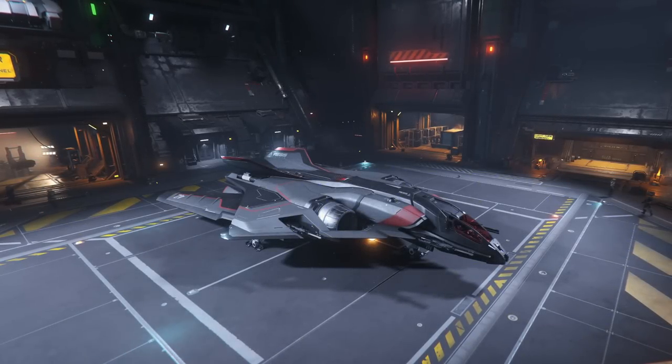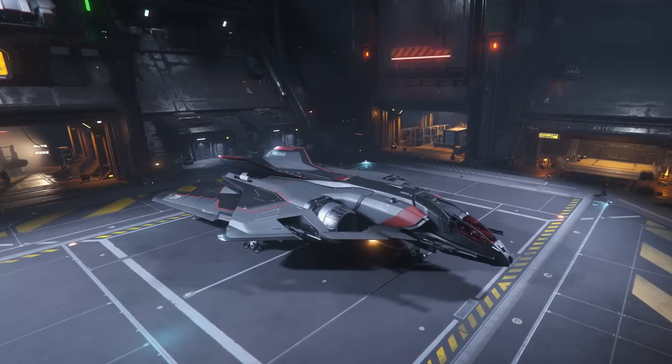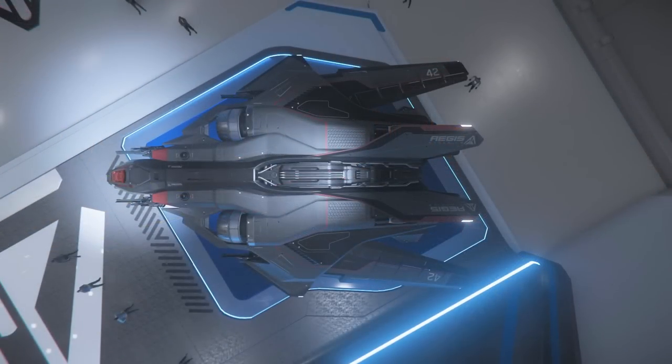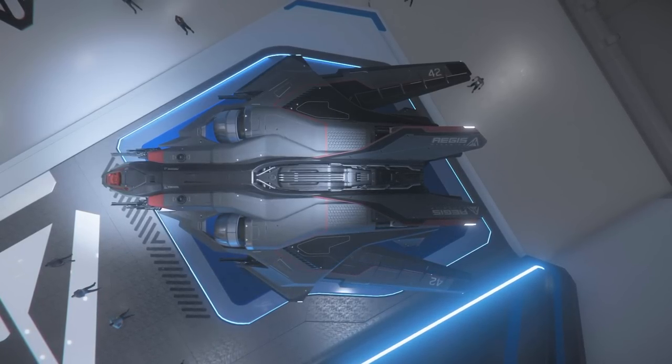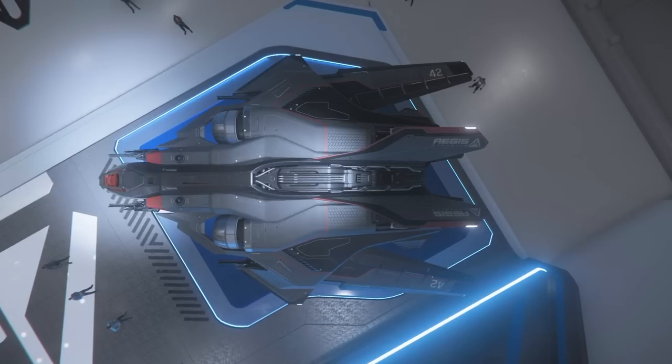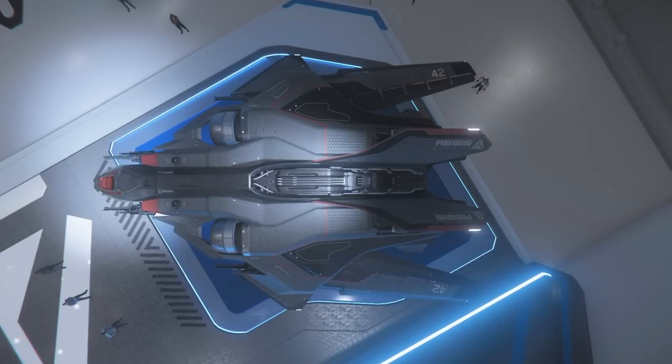The Saber is the premier stealth fighter from Aegis Dynamics and is a tried and true vessel that's been in production since the days of the Messer regime. It holds up to the tradition that all Aegis ships seem to embody, which is having everything you need in just the right amounts. The Saber may not have as rich a history as the Hornet, but I'd be hard pressed to think of another ship that does.